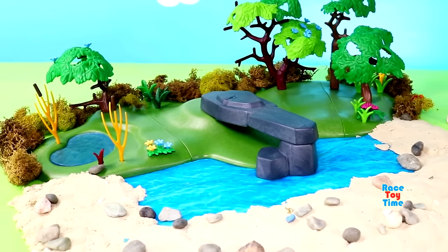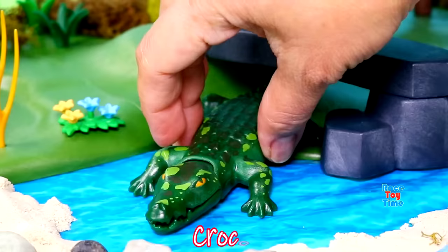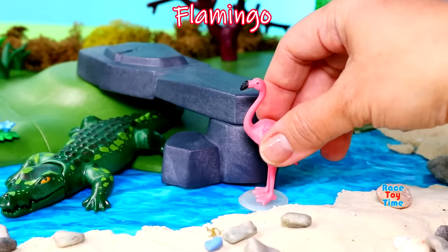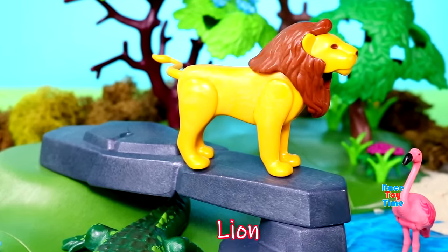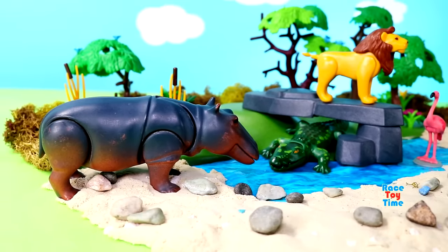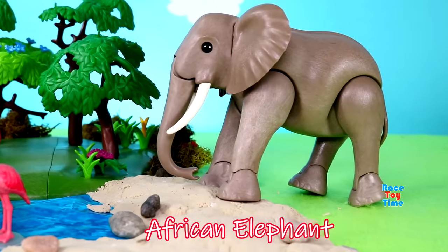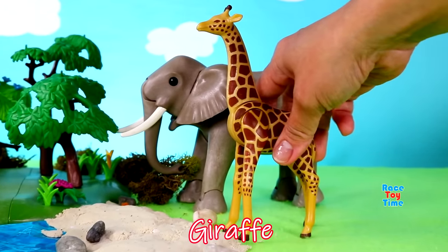Now I'm going to add some animals to the diorama. I'm going to put a crocodile on the water. Here's a beautiful flamingo. Here's a big cat — lion. The hippopotamus wants to drink some water. Here's the biggest land animal in the world, the African elephant. Here's a giraffe, the tallest land animal in the world.